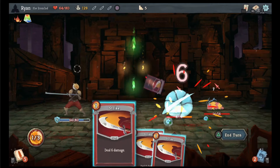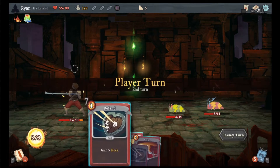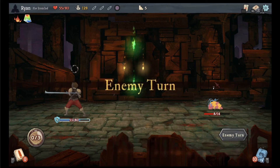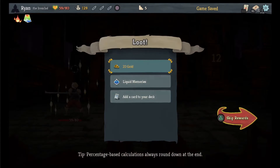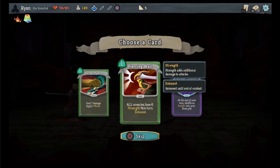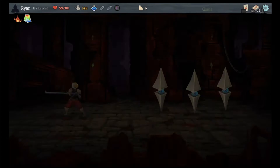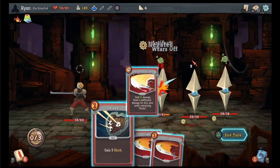We're gonna defend to lower some of the damage we're gonna get, get rid of their ability to block. Okay we're gonna defend and perfected strike that one. I have an orb slot which is kind of cool. Add a shot, shuffle and insight into your draw pile, all enemies lose six strength, deal seven damage, apply a weak. Sure. We're gonna heal after this fight anyway so let's go into here. Sucker punch, perfected strike.